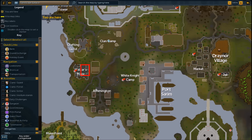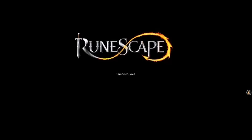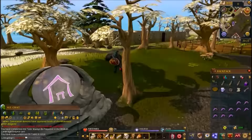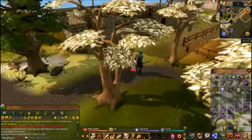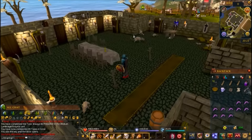Now head to Melzar's Maze — the trickiest part of the quest. Just teleport to Port Sarim and head to Rimmington. Since you have the Maze Key, in the first room you need to kill the small rat with the long tail. When you do, if you kill the right one, it will drop a key. Use it on the northwest door.